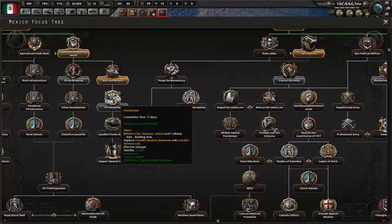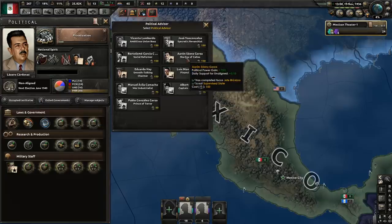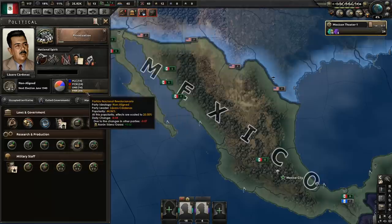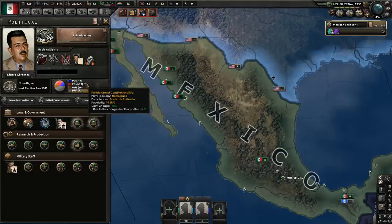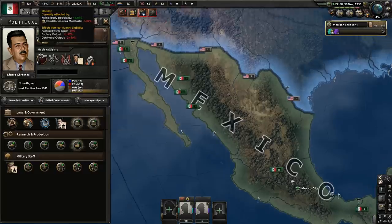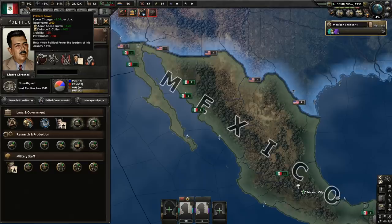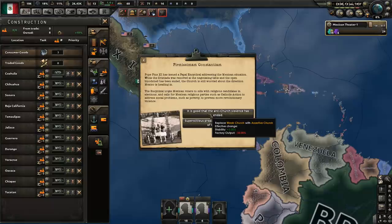Also now we can hire Aron, who is the shadow of Cales — this guy. He gives us non-aligned support, which is not what we want. However, we have both Trotsky and a modifier that gives communist support, so in the end we will get more communism than non-aligned. The guy also gives us political power, which is why we wanted to do Hefe Maximo — we now have two bonuses to political power gain, amounting to plus 25%. And once we increase our stability, that would be even better. We get another chance to influence the church. Let's do Assertive Church — that's fine.